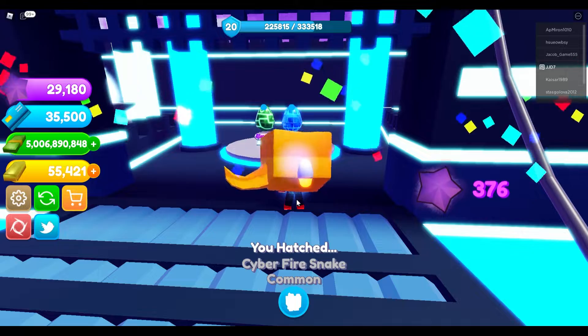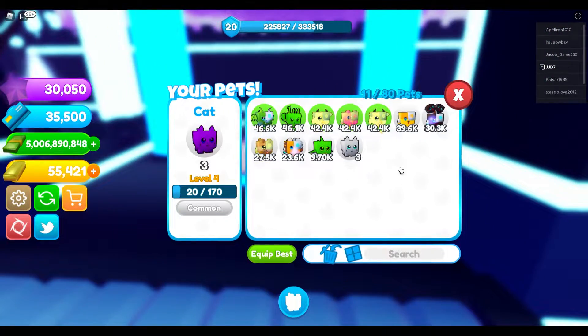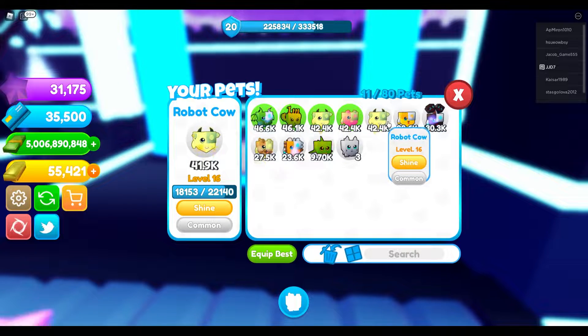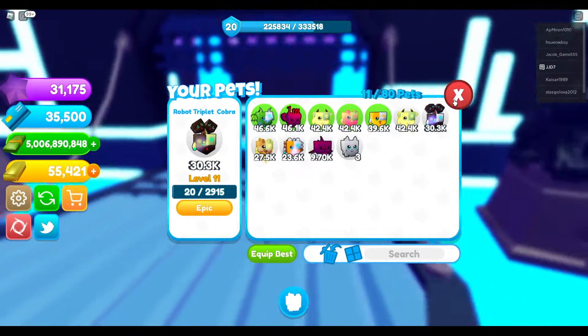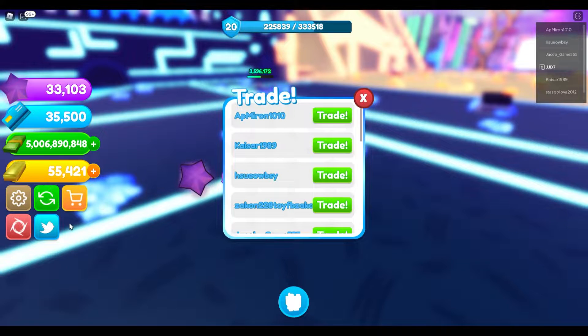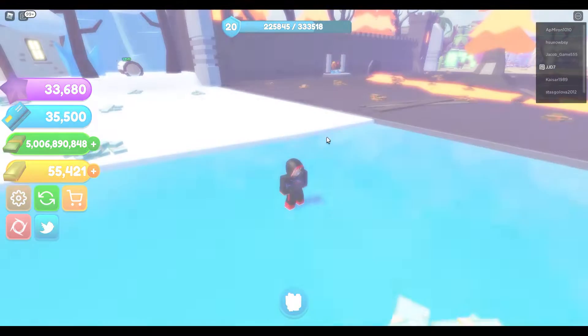See what we get. And we got a snake, which is the first one, but it's still 39,000, which is crazy — which will be better than the robot cow. So let's go ahead and equip that snake. And just for the content, let's try and make this robot cow a rainbow with just one attempt.